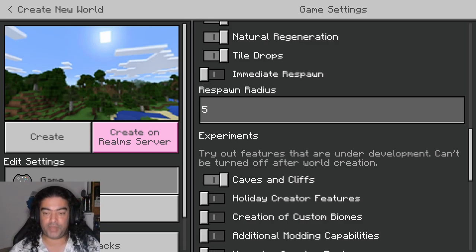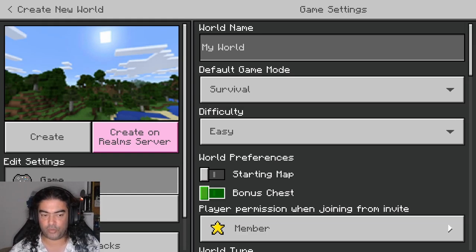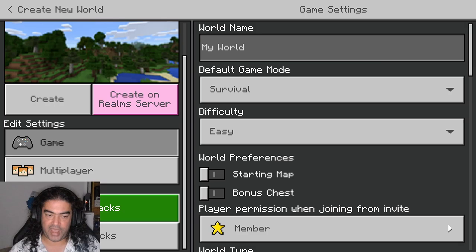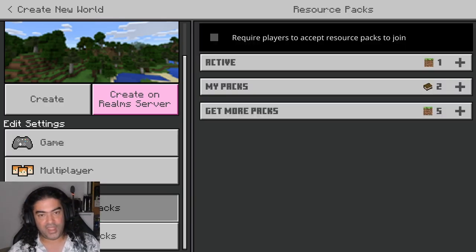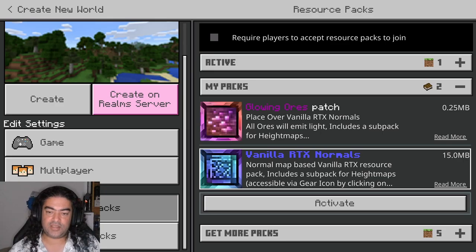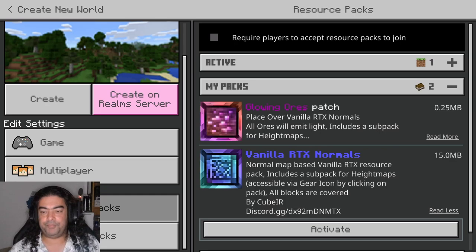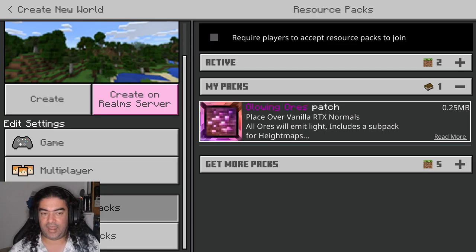This is a basic survival single-player game. Optionally, I'm going to turn this into an RTX game so it looks pretty — this will not affect gameplay in any way. If you have a graphics card capable of ray tracing, or DXR if you're on an AMD card, the pack I'm using is Vanilla RTX Normals by CubeIR. Here's the Discord server, but if you Google 'Vanilla RTX Normals CubeIR' you'll find these packages — they're really small and you can add them to your game by double-clicking.